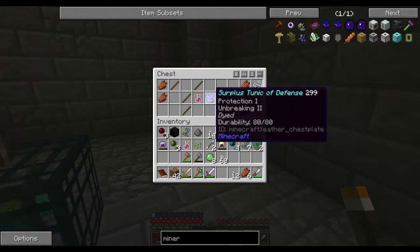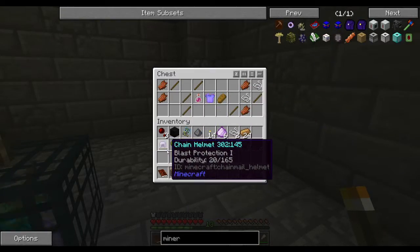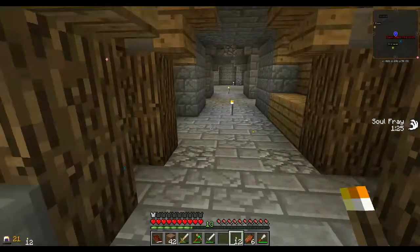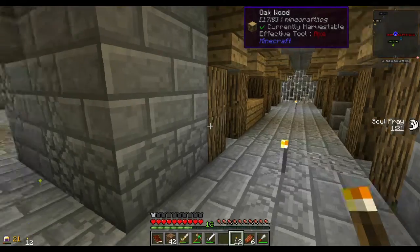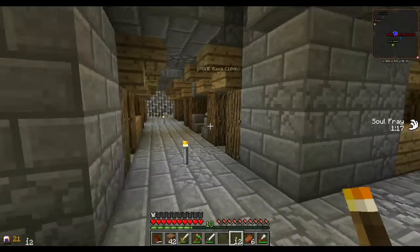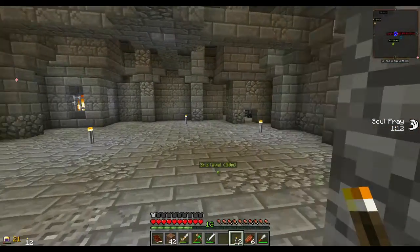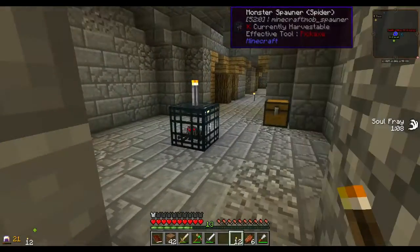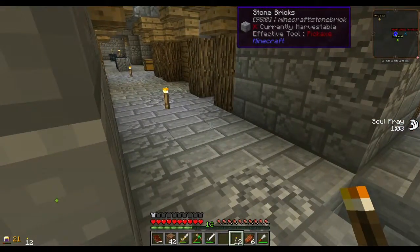So this armor is not going to do us any good. Steel armor is almost better than diamond but not as good as diamond, and diamond is the best. The problem is I don't have any diamonds — this is why, because I never went down here. The big deal is I don't have a lot of diamonds right now, so you can't really make diamond armor with no diamonds.